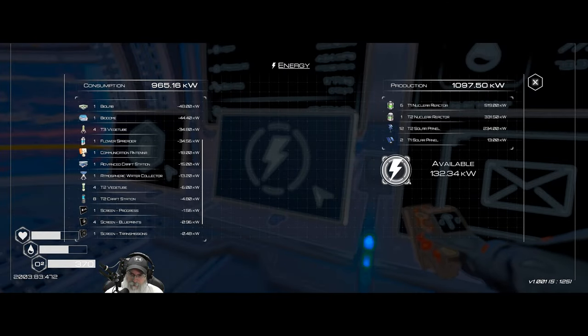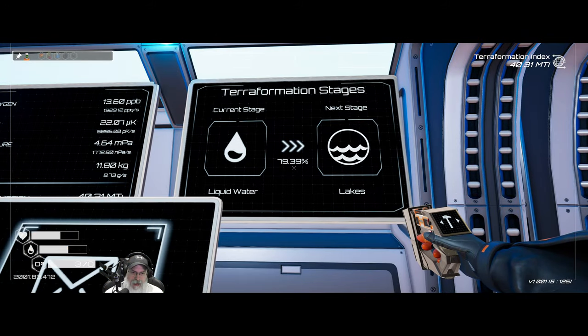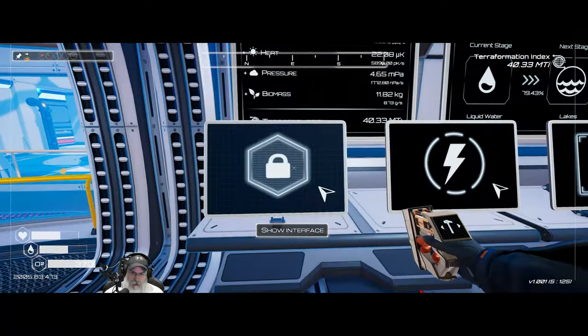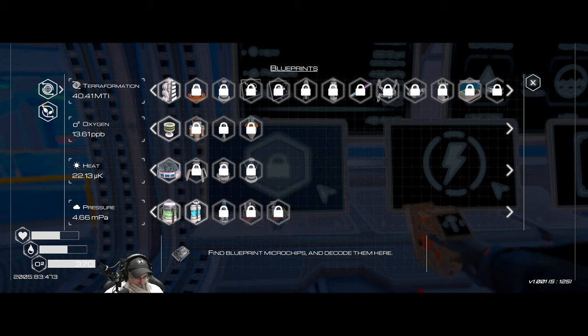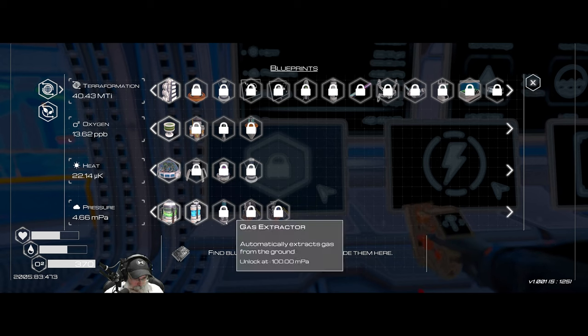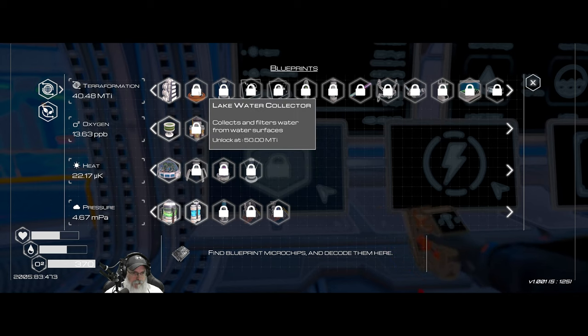We still have 132 kilowatts of power. We're almost 80% of the way to lakes, which is good. What are we getting close to unlocking? We're about halfway to 41 kelvin for heat — that's a ways off. The lake water collector is really close.